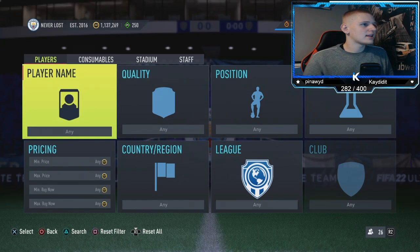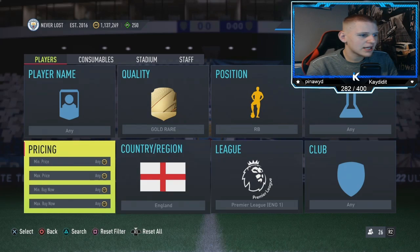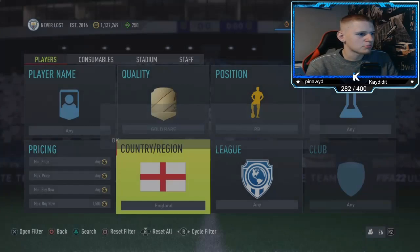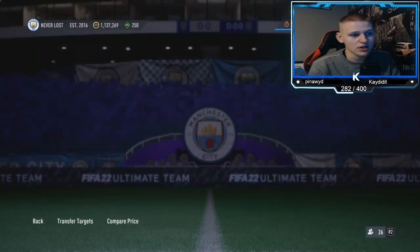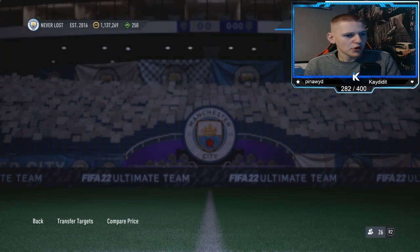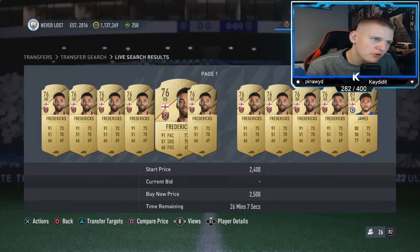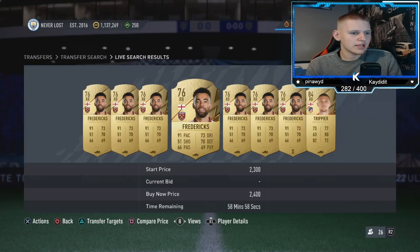The last method is gold rare, position: right back, chemistry: any, nation: England, league: Premier League — actually, leave the league out because you can also pick up Trent. These cards are currently going for 2.3–2.4k, which is surprising, but it's a great sniping filter. They're sitting around 2.4–2.5k so listing at 2.4k should sell quickly. I just picked up Trent for 1.1k — massive win.